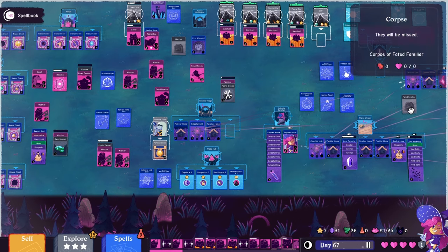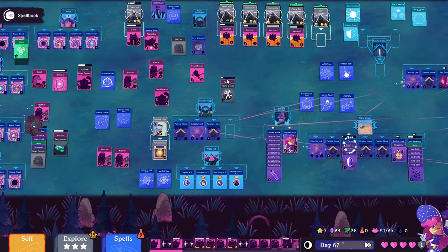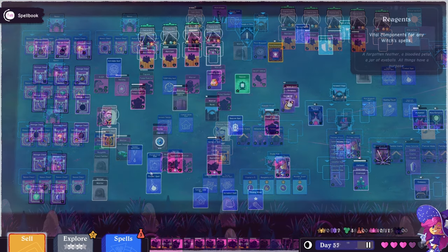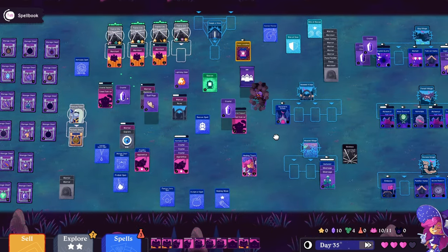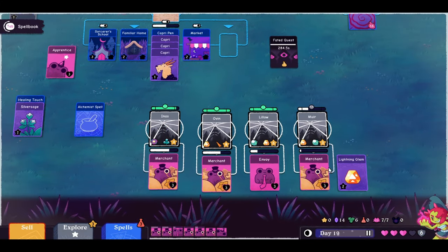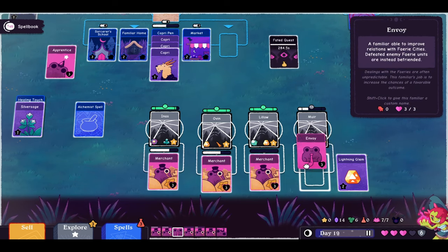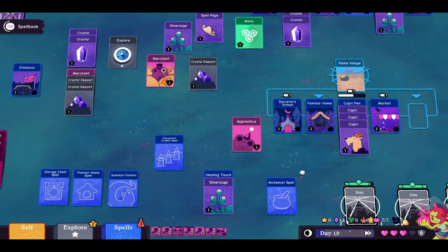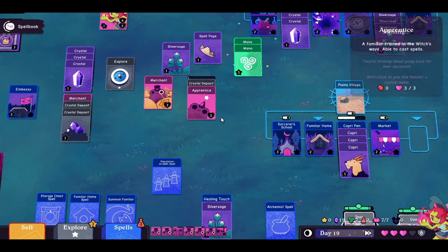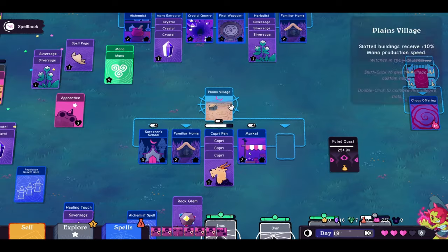The little poofs that happen when you make a new item do get old after a bit, but they're still enjoyable. The card artwork is great, especially the cook's familiars and the goblins' familiars — they are adorable. Yes, I know some people don't like frogs, my sister being one of them, but just look at them. They are precious and I will protect them.